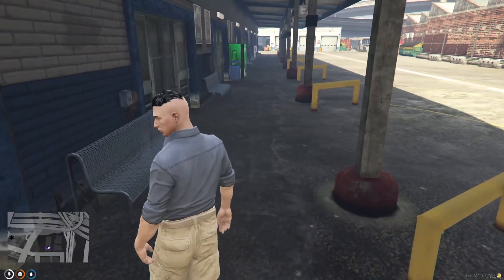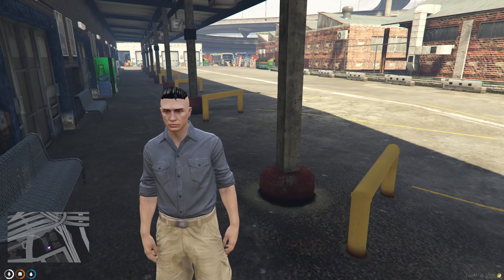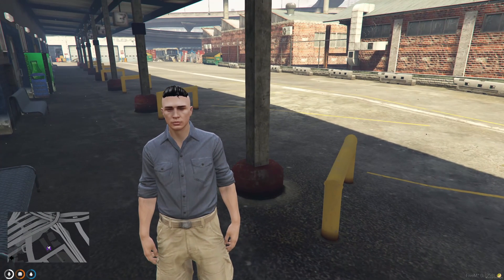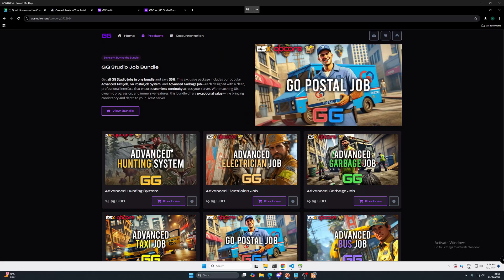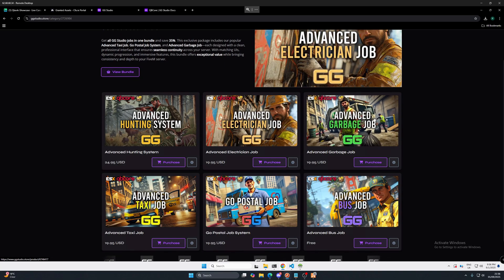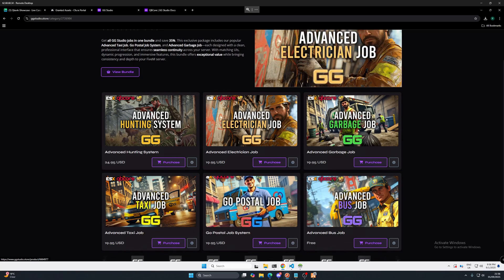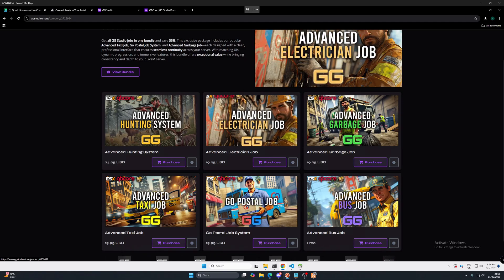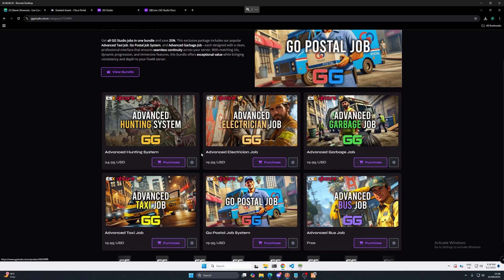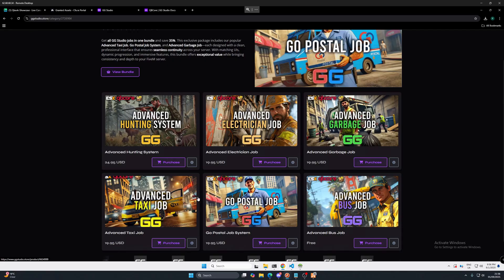So guys, if you like what you see and you want to check out this free amazing resource, please check out the link in the description below. This developer has some paid resources as well. If we go back to his website, we've got a taxi job, hunting system, electrician job, garbage job, taxis, and Go Postal. Ones I've had hands-on experience with are Go Postal, hunting, and electrician job. They all seem to have the same sort of leveling and XP system built into them, but they would be really good to cover.